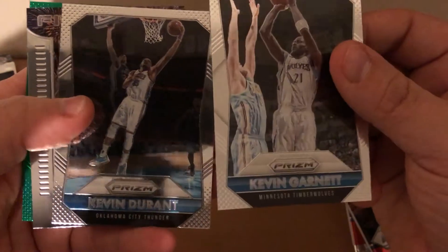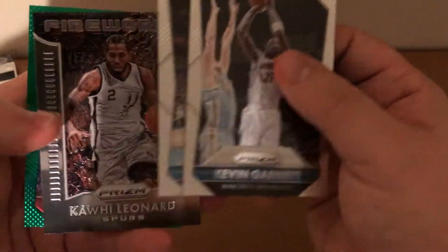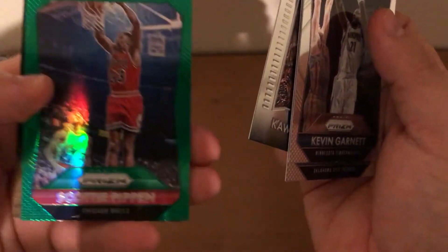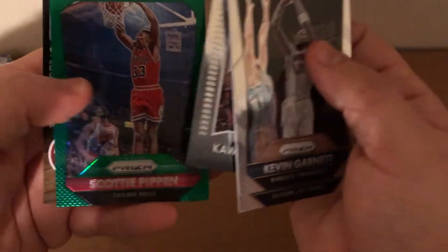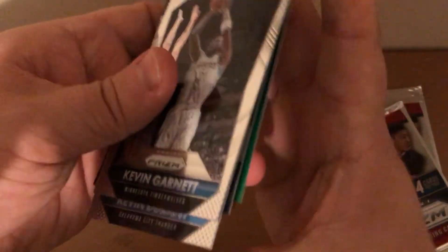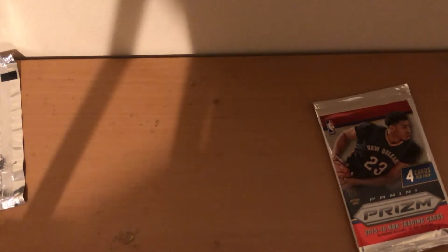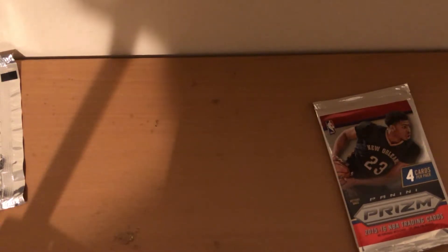KG, KD, fireworks Kawhi Leonard, and a green prism Scottie Pippen — decent card. But if you've seen any of my other videos, you know that I don't really like having old-timers on cards unless they're autos or jersey relics. Just a regular picture card — not a fan of that.